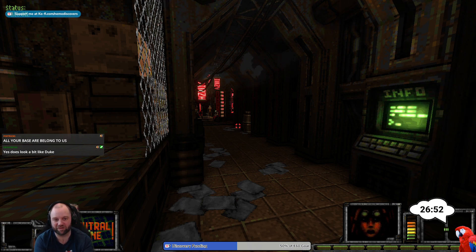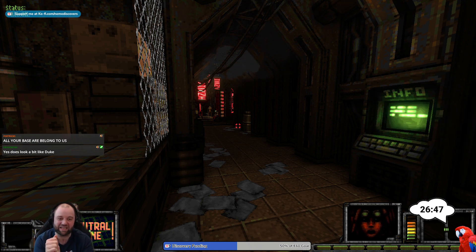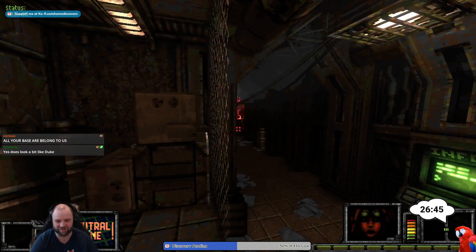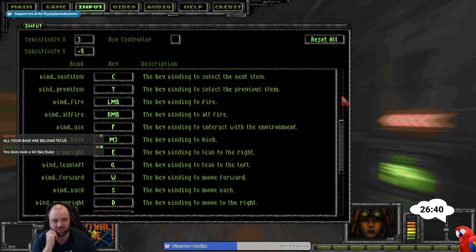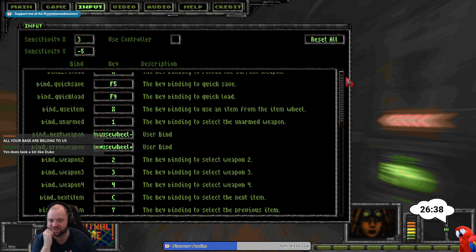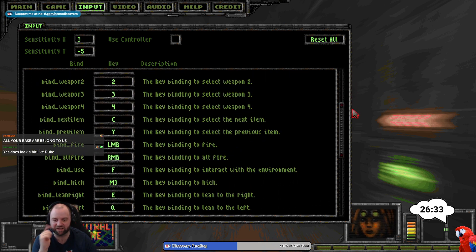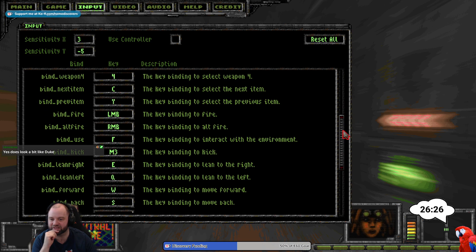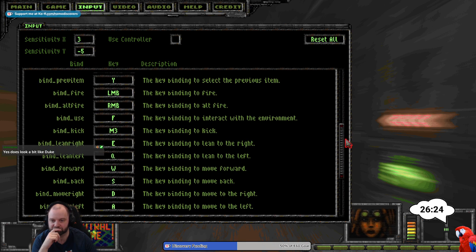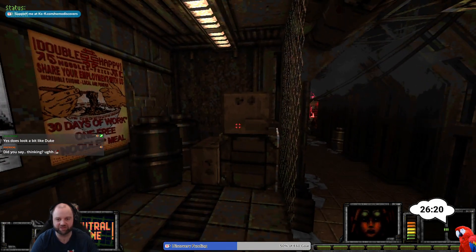It involves thinking and being aware of what you're doing. It involves a highly fiddly user interface and control setup. But the fact that you can rebind all the controls makes it so that I can actually play this like a regular shooter — plus the kicking. This does actually really remind me of Duke as well. It might be that they're using the same engine — could be Build Engine shenanigans.